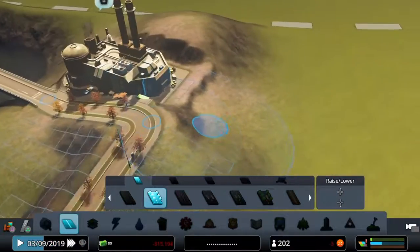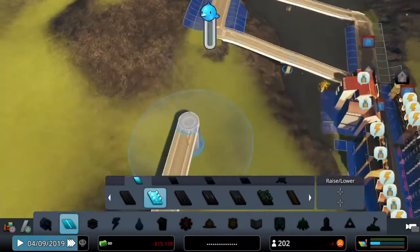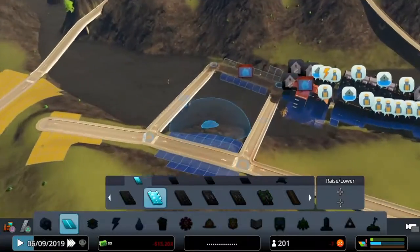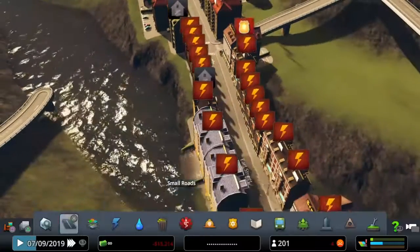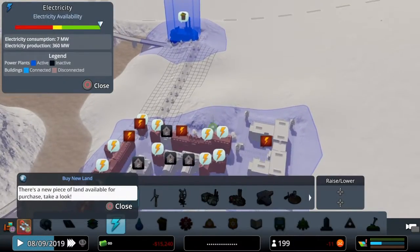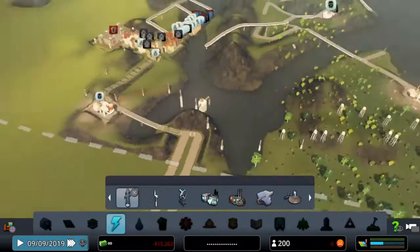So we have electricity here apparently, so this is connected. One of the challenges is we can't delete anything that's already built, and we can't unzone either. We'll connect it over here — boom — and connect over here too. All right, good.